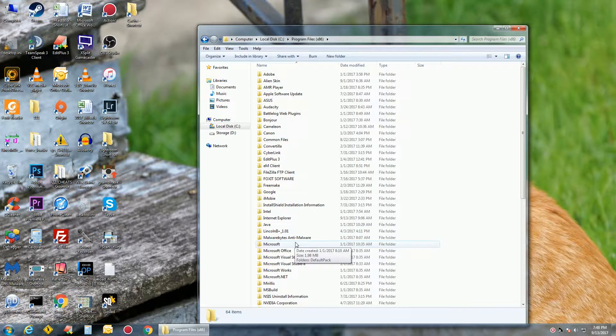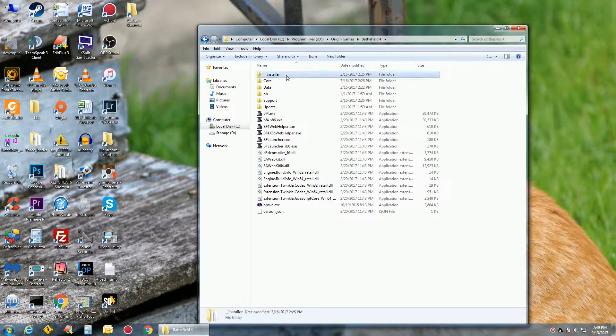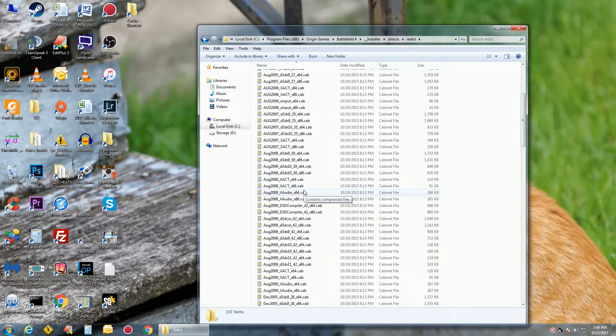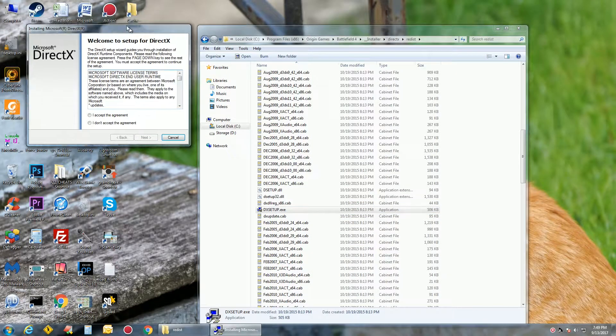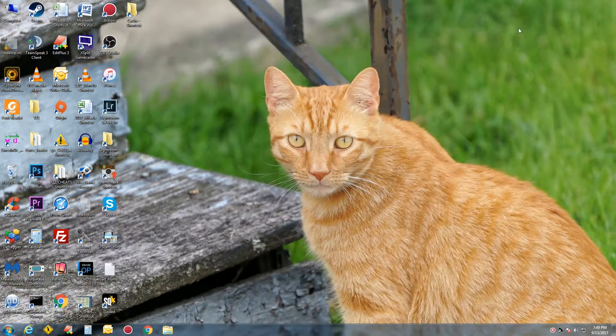Go to C:\Program Files (x86), down to Origin Games, Battlefield 4, Installer, DirectX. Go into the redistribute directory and rerun the DirectX setup. Hit 'I Agree' and let it run through. Once it's done, reopen Origin, go back in-game, and your sound should work.